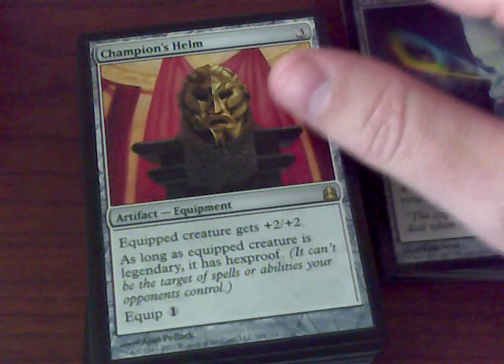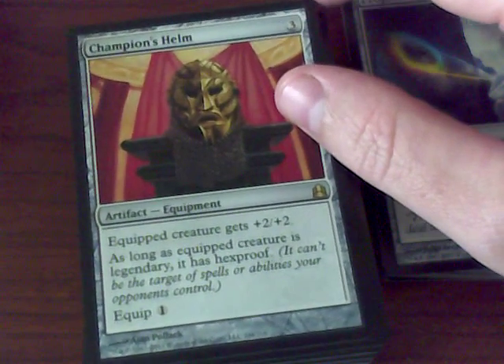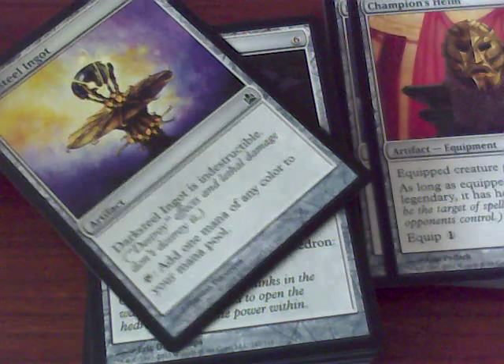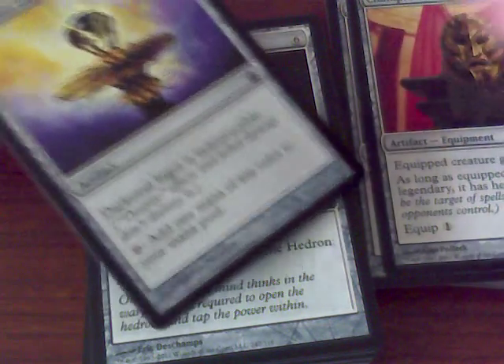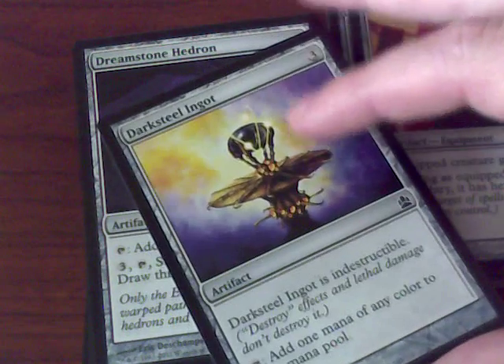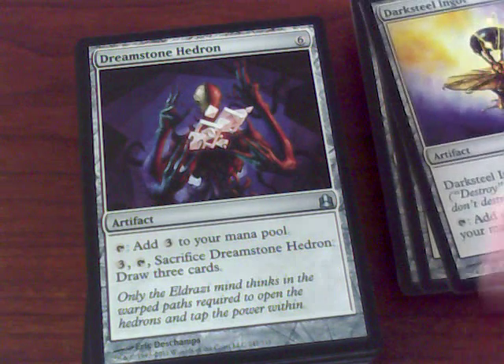This guy would actually be a really good addition for the Champions of Kamigawa block. I wonder if that's where they got the art from. Darksteel Ingot — pay three, tap for one of any color, and it's indestructible — pretty famous from Mirrodin Standard. Dreamstone Hedron — I haven't had a lot of chance to play with him; he costs quite a lot, so I kind of prefer Gilded Lotus.